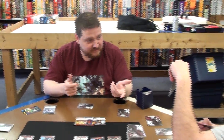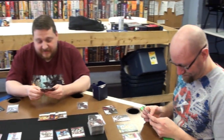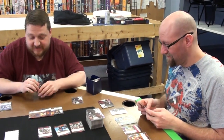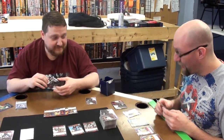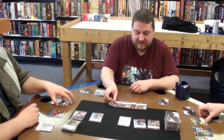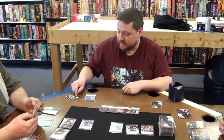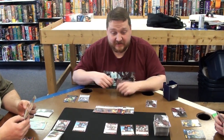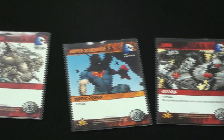Superspeed defense! A little hurt defense. I will reveal the top card of each of your decks and play one of them. Punch! Punch. So I have a punch — that's one, two, three, four, five, six, seven, eight, nine. It's Deathstroke's power — I will take him. The next villain is the Joker!